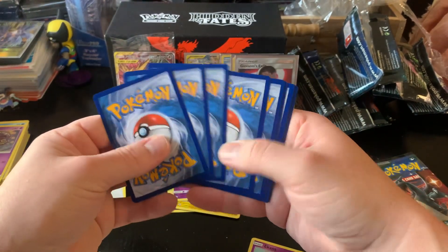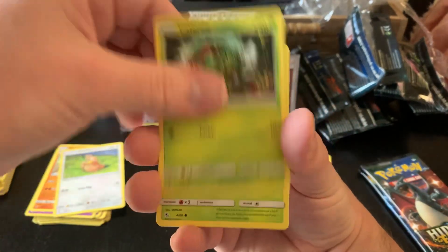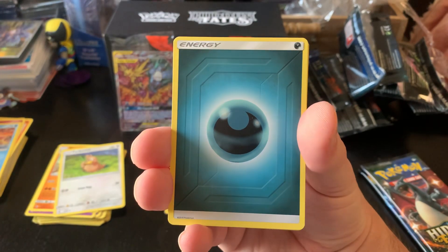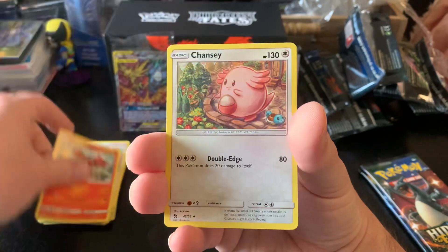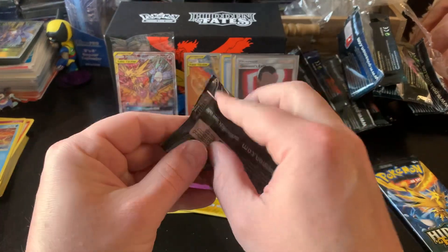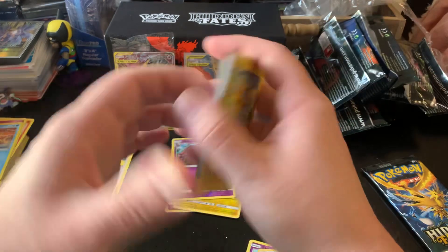All right, let's see if we get anything good. Clefairy, Slowpoke, darkness everyone, darkness, Brothers of Darkness, Sabrina's Suggestion, Charmeleon, Chansey, Snorlax, and a Reverse Pokemon Center Lady. Ouch — only two packs left, guys. Where are our pulls for this one? Yikes.